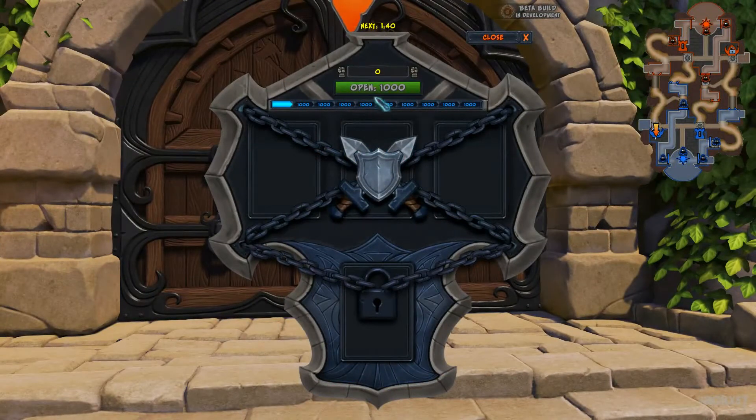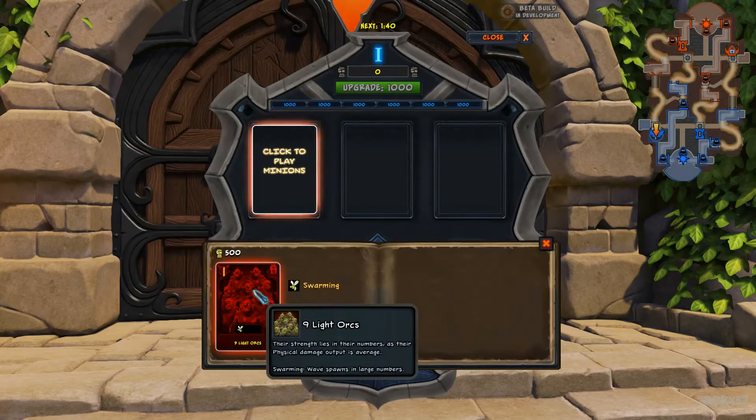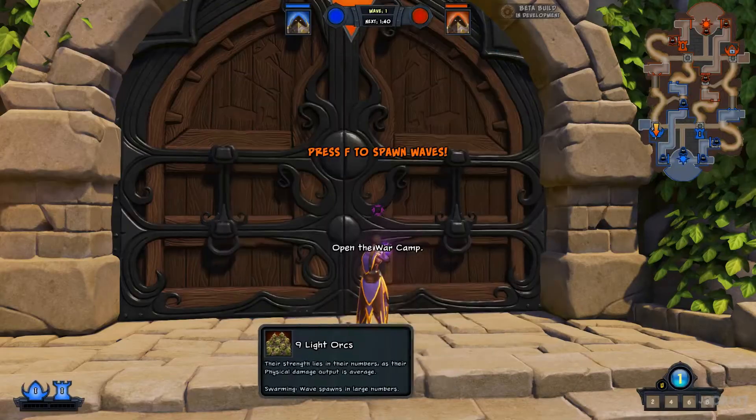Opening another war camp takes a lot of leadership, and it's very difficult to do by yourself. She is right again — I hate that. Sorceress, give them more leadership. What happened to please and thank you? And don't forget to put a card in the war camp. Card in war camp. Now close the war camp.